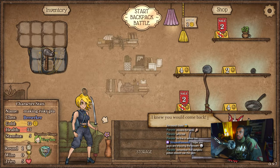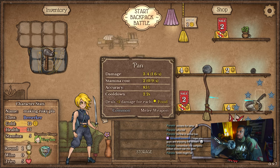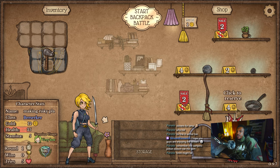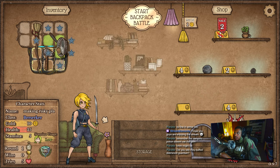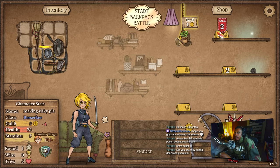Interesting start. I think I go for the shovel, and we can get this whetstone and healing herb.